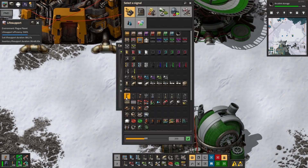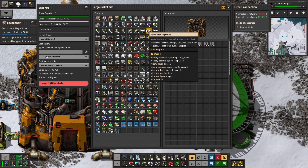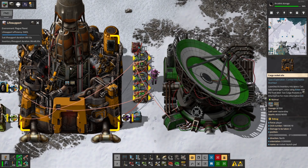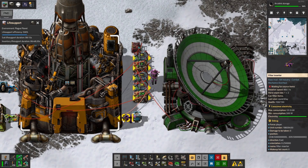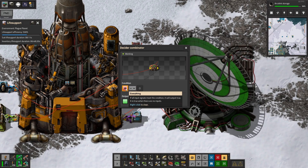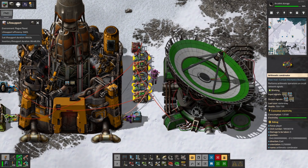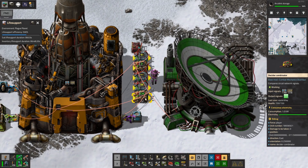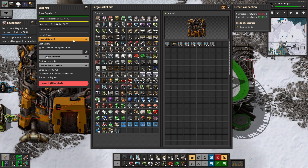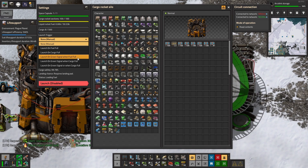When it's all filled up — let's just add a heap of blue belt in there — the rocket is ready to go and there are no filters left. The way we do that is with a decider combinator: so long as everything is less than or equal to zero, output our green signal, and then we set the rocket to launch on green signal when fuel is full.